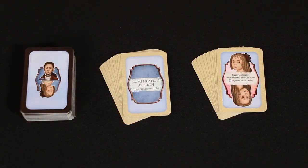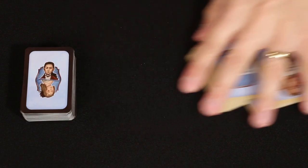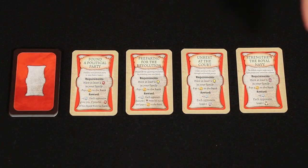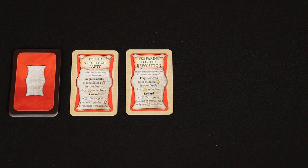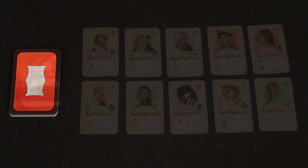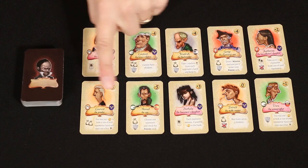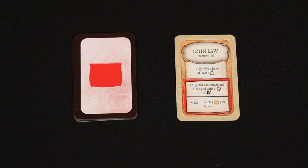Let's start by taking a look at some of the changes to the setup. First, from the child deck, remove all the complication at birth and children cards with special effects. Put only three mansion and venture cards on the main board. From the mission deck, remove Strengthen the Royal Navy, Unrest at the Court, Preparing for the Revolution, and Found a Political Party. From the friends deck, remove Angelique, Constant, Frederick, George, Catherine, Laurent, Manuel, Nathalie, Patrick, and Vera.